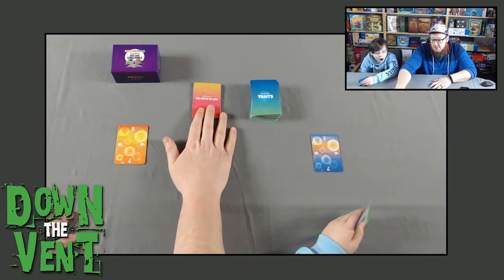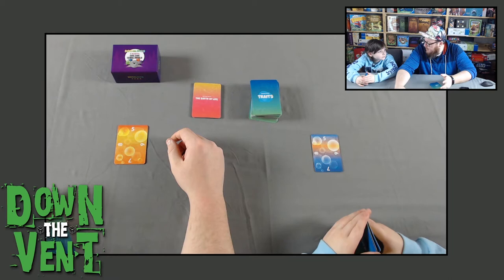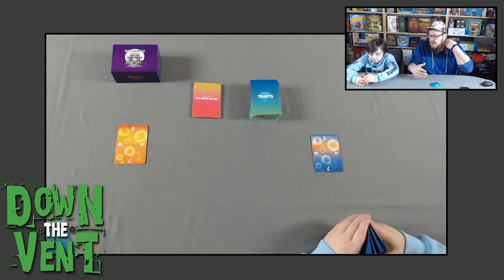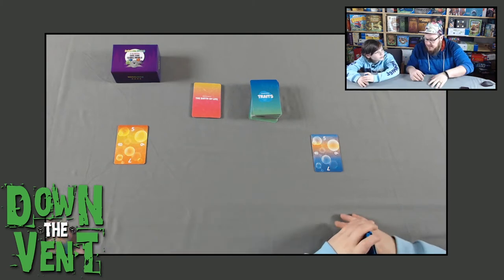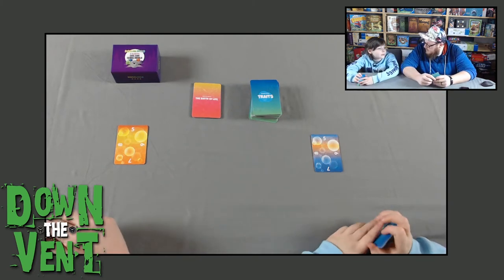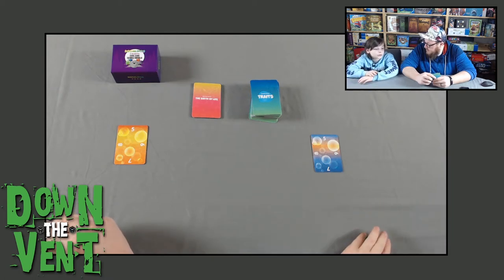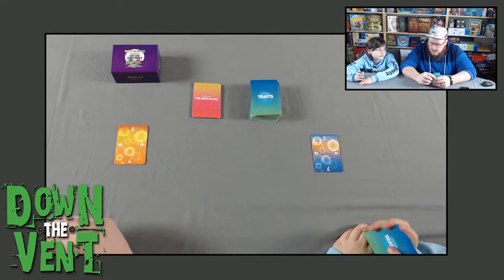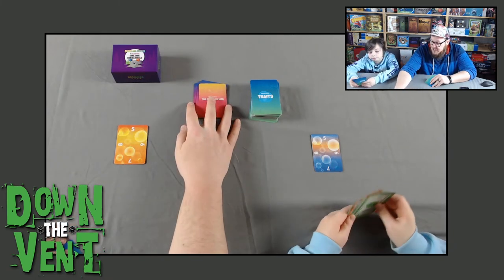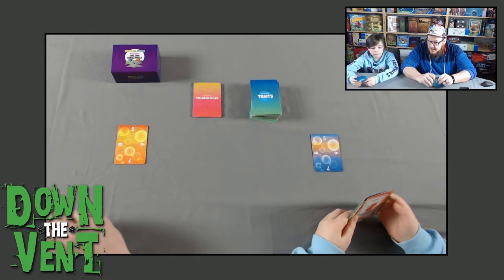Once the third catastrophe is pulled from the deck, the game will end. Your goal is to get as many points into your trait pool before the third catastrophe comes up. At most you're going to have about 13 rounds if the last catastrophe is all the way on the bottom. Pretty short game.